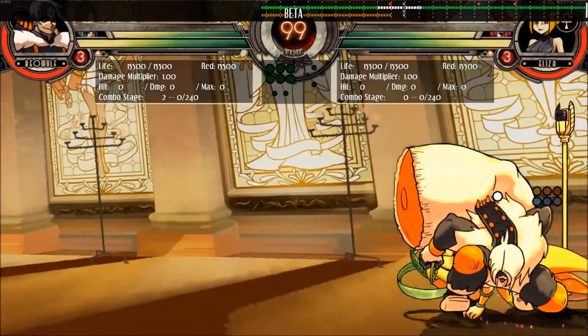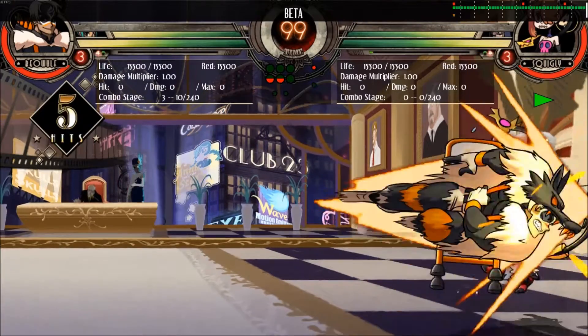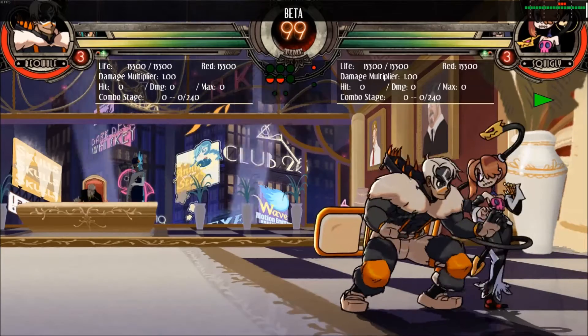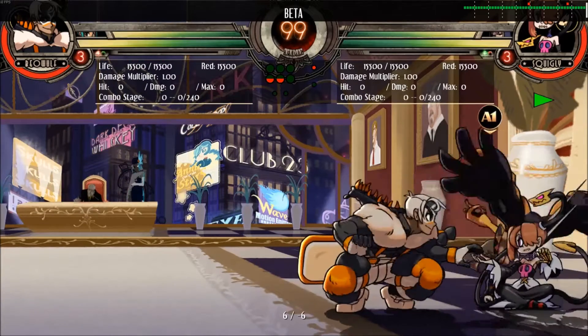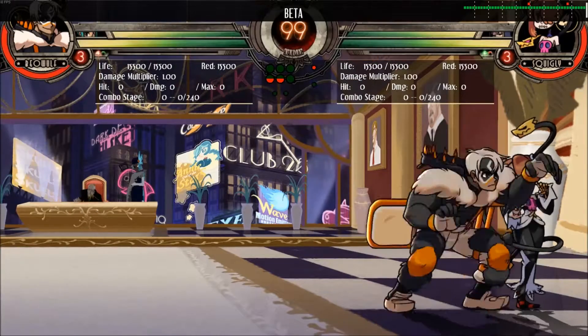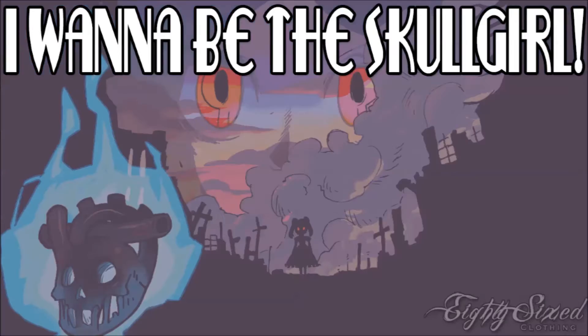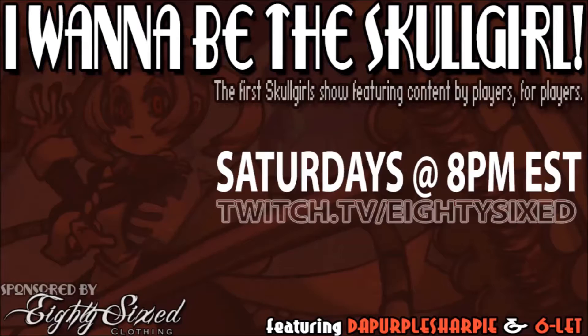So in conclusion, go into training mode and find out which of your character's moves are safe and which are unsafe. Also see if you can experiment and find some frame traps of your own. Make sure you apply this knowledge alongside what you know about mashing — now that you know what your opponent is more likely to do, you can more effectively punish it with a frame trap. This has been a production of IWantToBeTheSkullGirl. Make sure to sign up for the tournament Saturday nights at 8pm, and watch the stream at twitch.tv/86 to catch more videos like this.